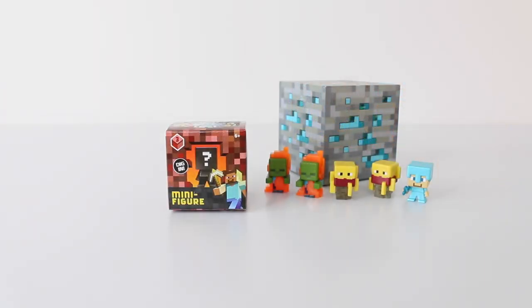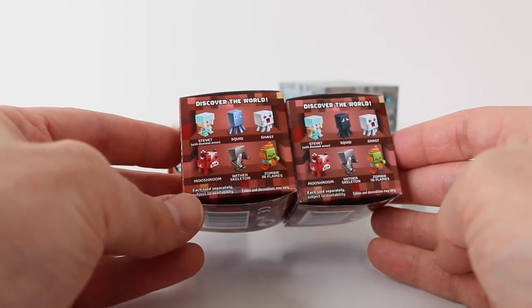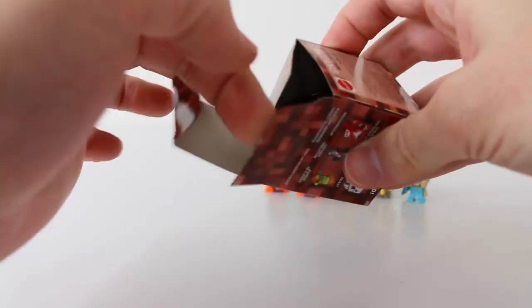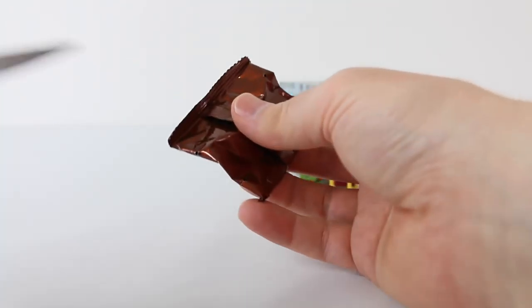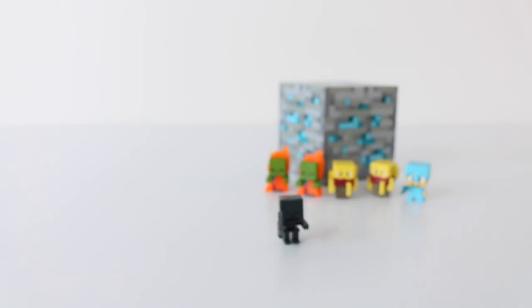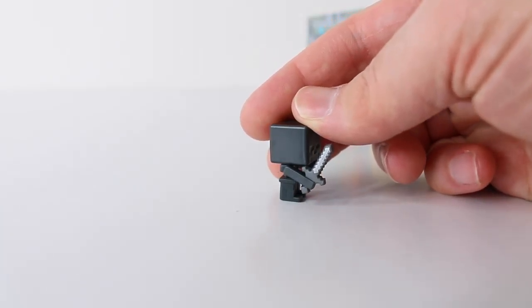Let's see what we have in the final one, box number six. I'm hoping to get the squid, and I've just noticed on the packet that the squids are two different colors. The last one I got is the Wither Skeleton — he's pretty cool. He's all done in grey and he's holding the silver sword.